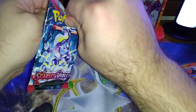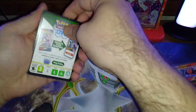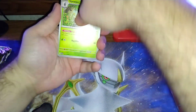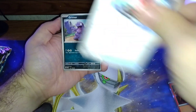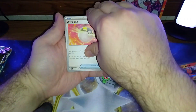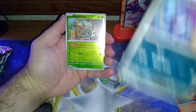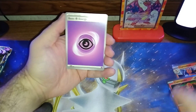We'll start with Scarlet and Violet. We've got a Pua, Meditite, Energy Search, Grimer, Spirit Tune, Ultra Ball, Esporta, Crow Gunk, Scattered Bug, and a Meowscarada holo.